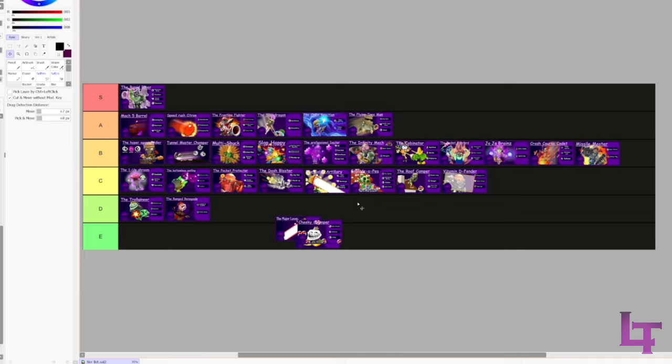Missile Master - B tier. Very simple build: you spam weaker shots, get crits, unleash hell, get loads of crits, and unleash a horde of rockets.